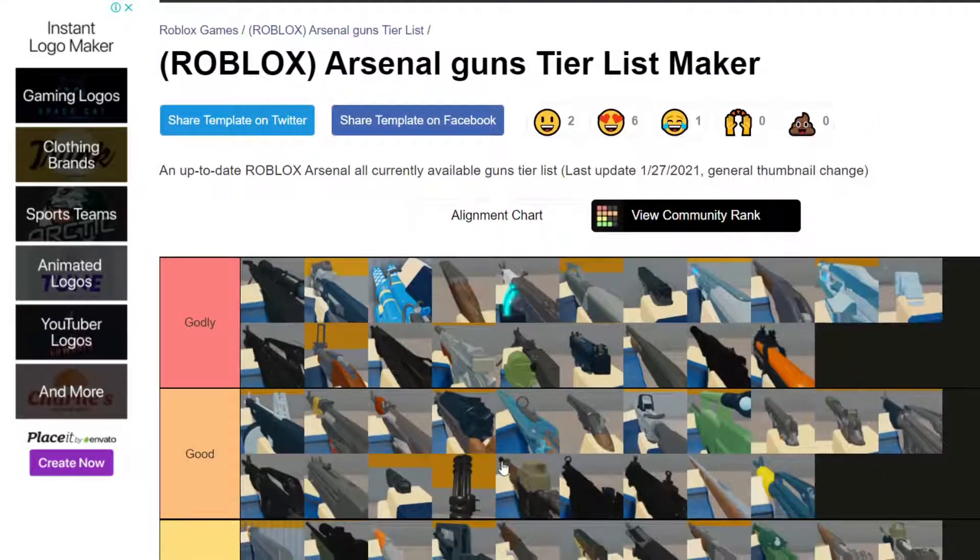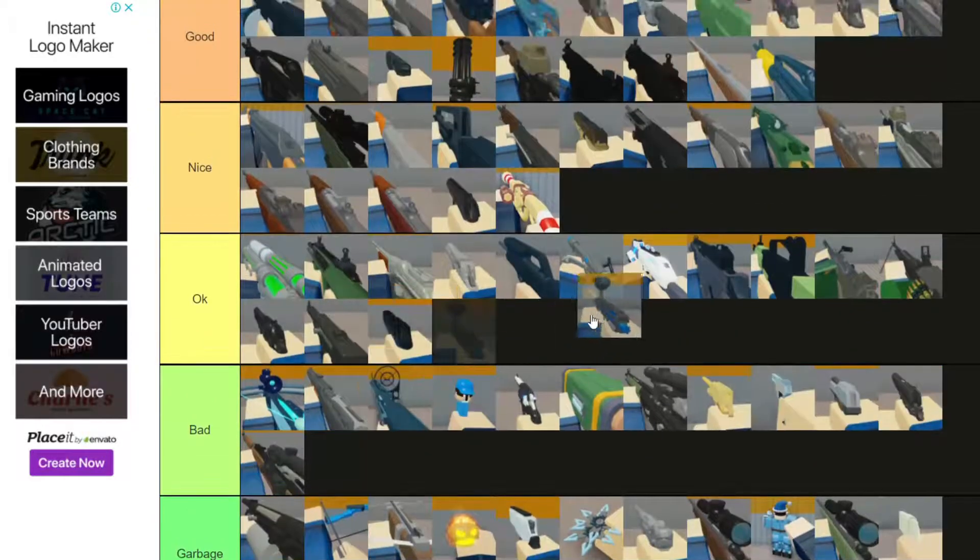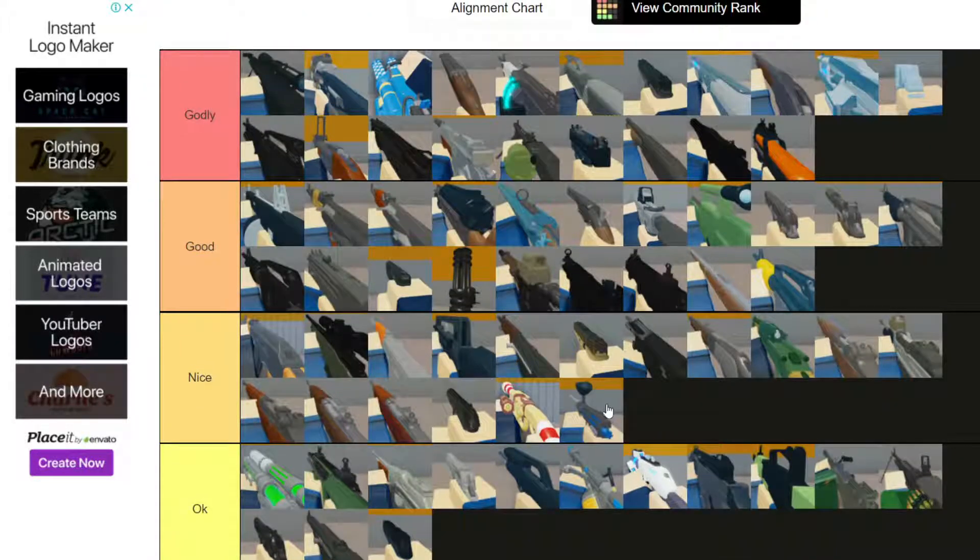Origami - Trash. Ornamented - Trash. P250 - this is Okay, it's a good pistol I like it. P9 is Godly, right up there.